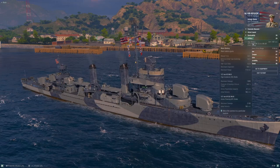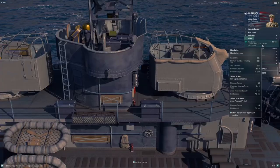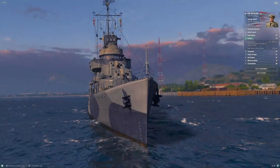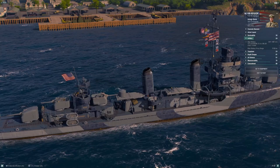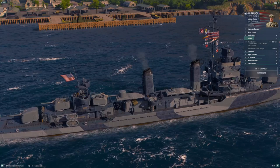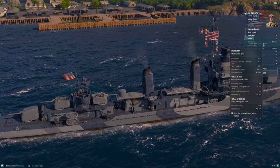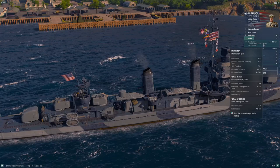Main battery: Benson's main battery is comprised of five turrets of American 5-inch/38 single-barreled guns — two forward, one amidships, and two on the aft end. It's essentially the same turret layout as Mahan. What's different is the gun reload is better. Base reload is about 3.3 seconds, so Benson finally gets the full roughly 18-20 rounds-per-minute reload that this gun was particularly known for during the war.